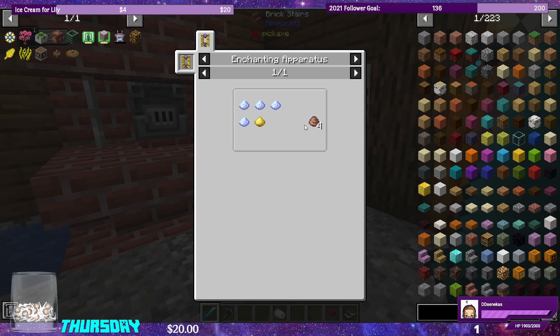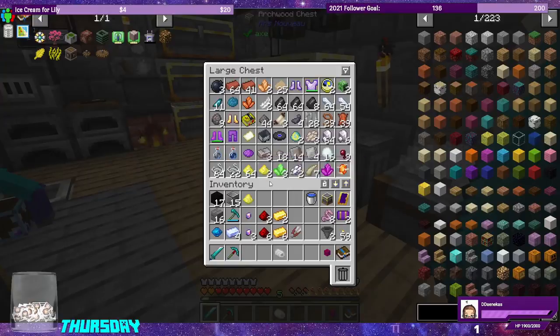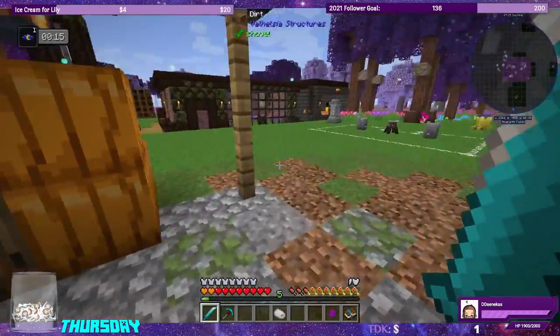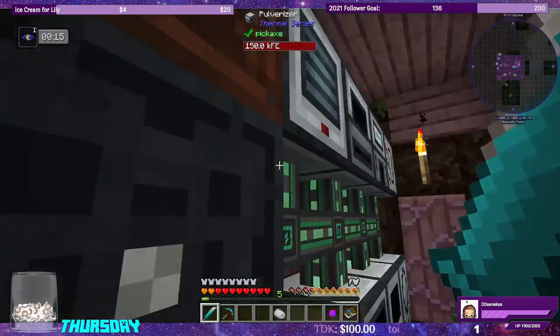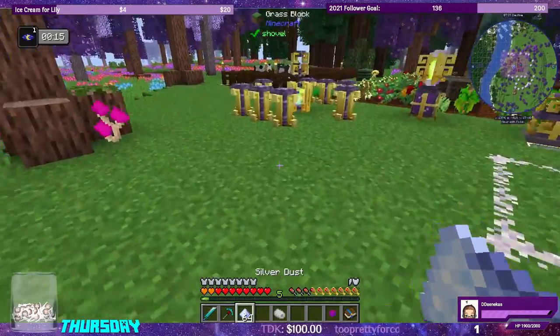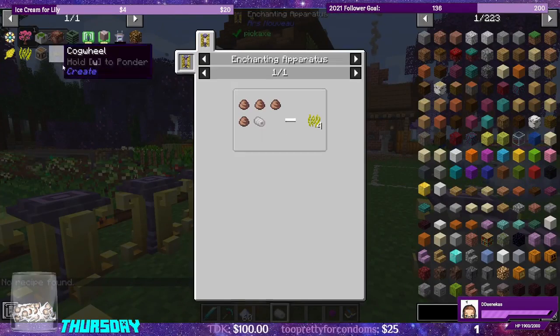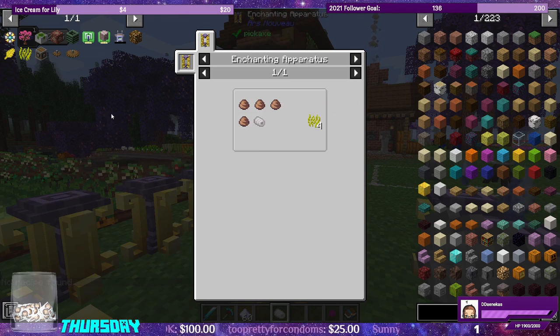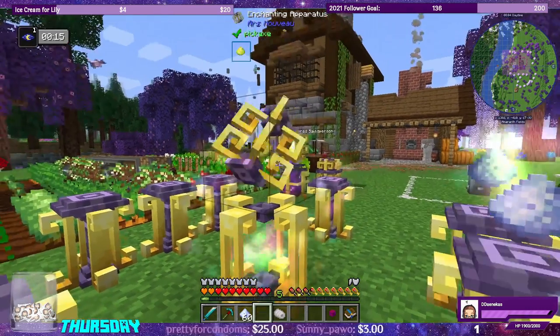For Brilliant Fiber, we need Sun Metal Blend. We need four Silver Dust and one Sulfur. Let's grab the Sulfur and the Silver Dust, which I think I have in the Pulverizer right now. I need to make the Sun Metal Blend first — Silver Dust around the outside and Sulfur in the middle. That's the recipe. And for the Brilliant Fiber: one, two, three, four Silver Dust blend and the Silk Fiber.